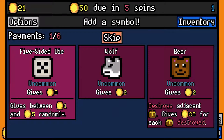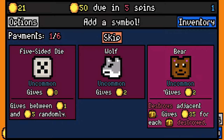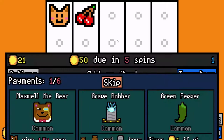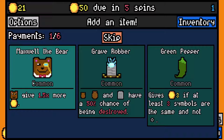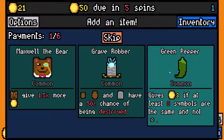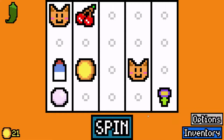So now we got a choice here. Do we want a bear? Do we want a wolf? Do we want a five-sided die? I'm going to skip. If I had taken a bear, I could have got Maxwell the bear — bears get 1.5 times more money. Grave Robber breaks urns, and Green Pepper gives three if at least three symbols are not the same. I'm going to take Green Pepper just because we haven't defined ourselves yet.